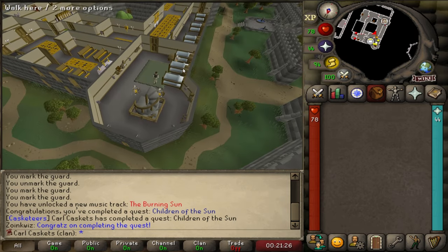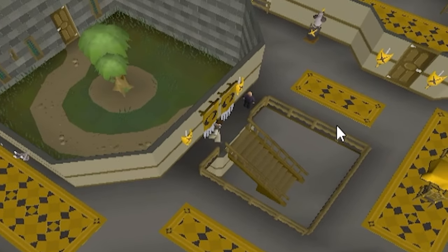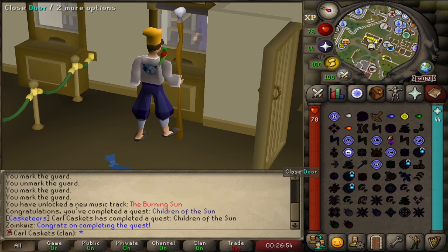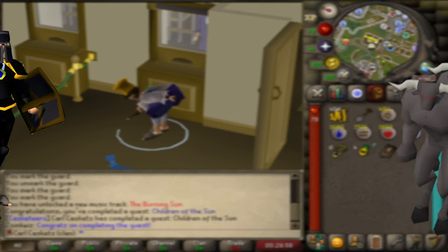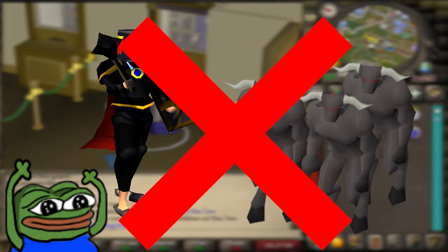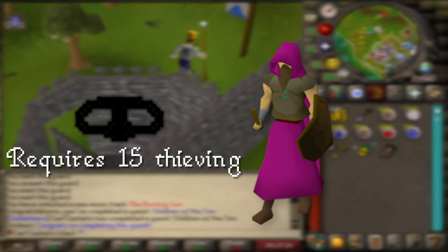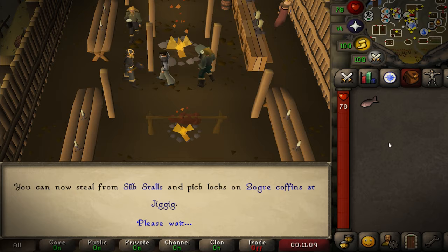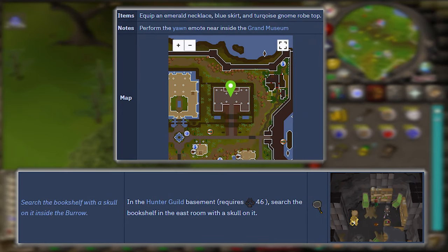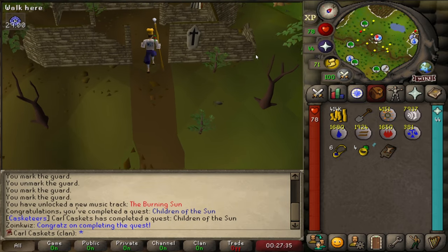I really didn't even want to risk getting into another situation like the Canifis step in Priest in Peril. And if you don't know about that, watch episode 7. It's time to obtain easy clues, and this time I won't be killing Minotaurs. For once, Carl does not need to kill for his best chance to obtain a clue scroll. I'll be starting by pickpocketing HAM members, a method I was locked out of before because I didn't have the thieving level. But now Carl has the level from his medium clue endeavors, which enables him to use this new method. Once these two steps are completed, it's back to the medium clue grind, which will also be impacted by the Varlamore release.